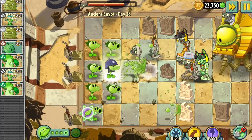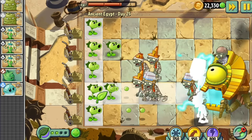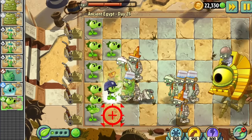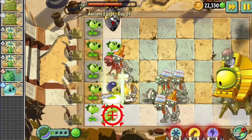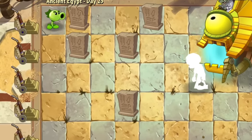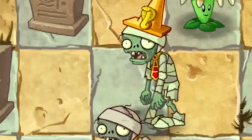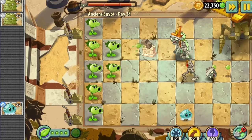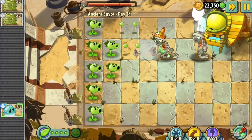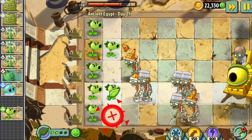Zomboss spawned so many tomb raisers at the start of the level. After doing a little bit of damage to Zomboss, he starts sending an absurd amount of bucket heads that my very limited supply of repeaters couldn't keep up with. This was the first roadblock of the challenge. But after about an hour of failed attempts, I noticed something critical. When the level starts, Zomboss spawns only about one or two zombies per summon, and one of these is guaranteed to have a plant food.